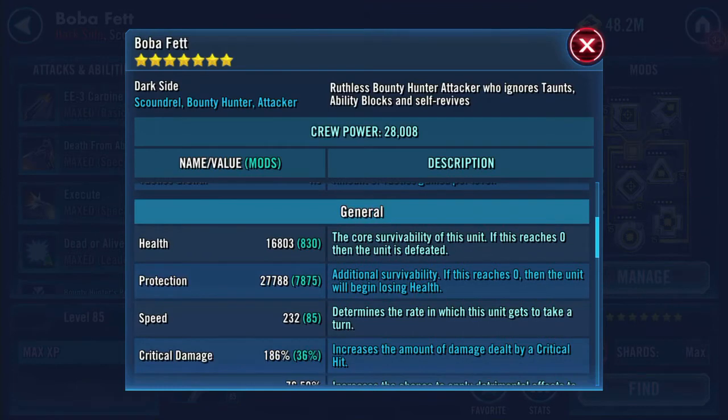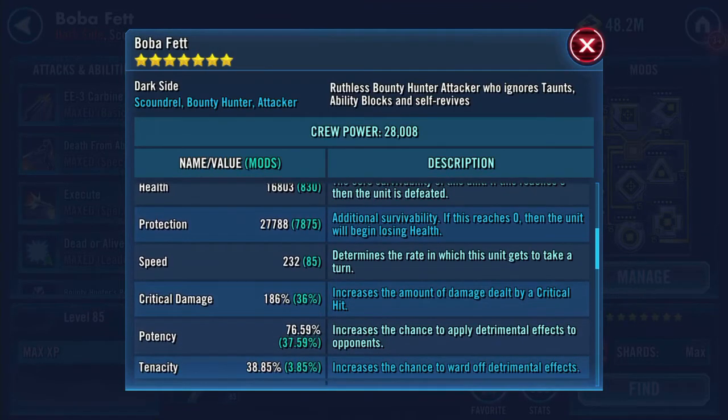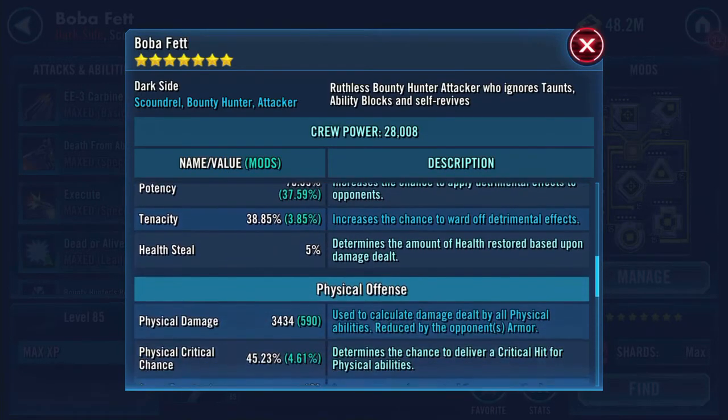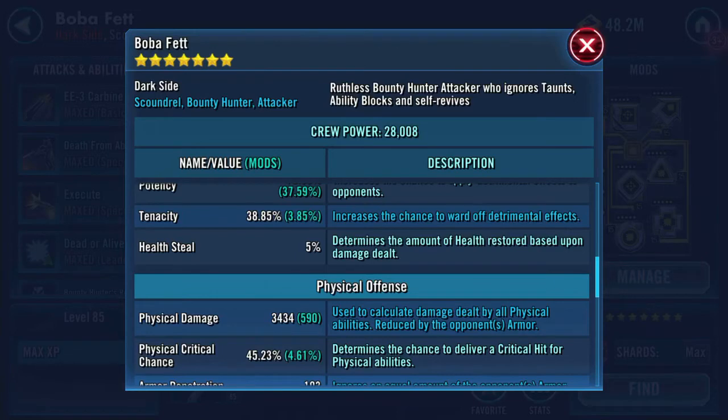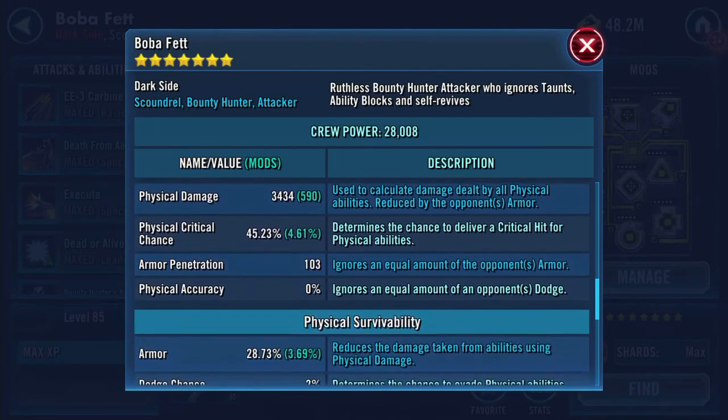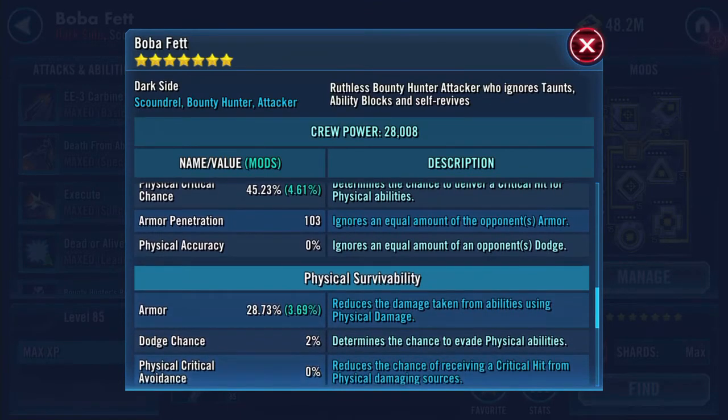So health 16,803, protection 27,788. Physical damage 3,434, physical critical chance 45.23%, armor penetration now 103. So it's going to be 200% of that - whoa!